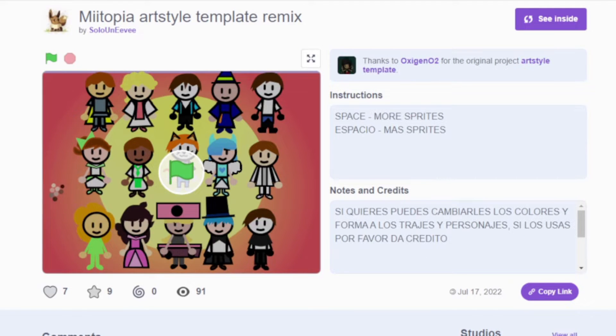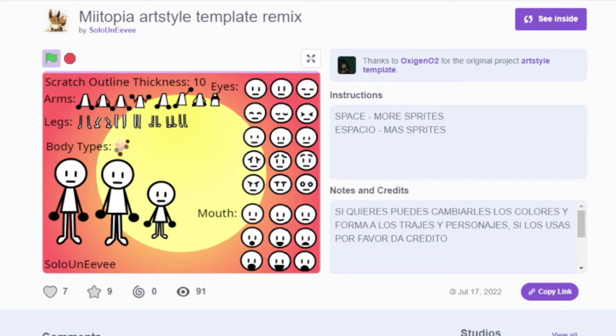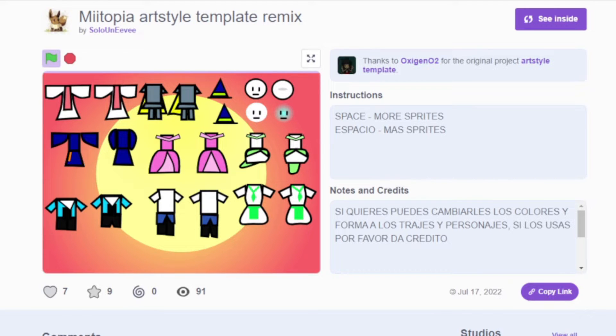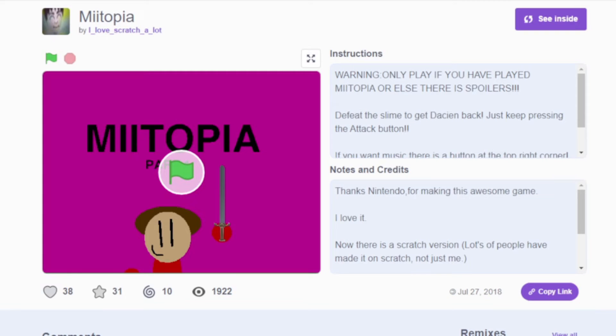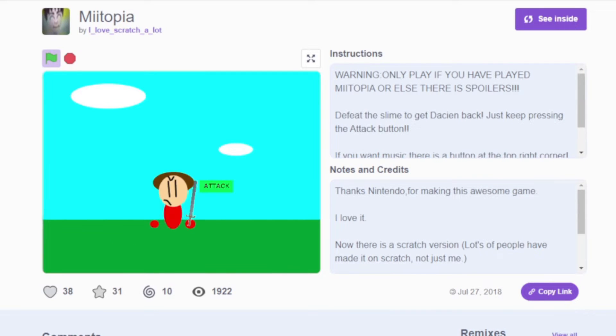This is Miitopia art style template remix — a remix where you can take an existing work and reuse the code, making your own edits. This seems to be part of a trend where people draw their Miitopia team. Here's another battle system game that's supposed to be the slime boss — again with recorded audio, but still, audio! It's short and there's not many options, but it's nice that it was made.